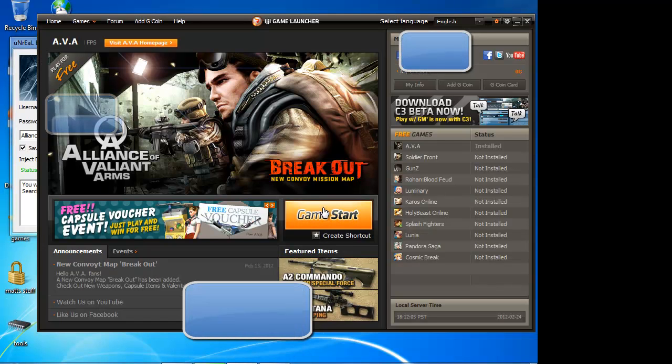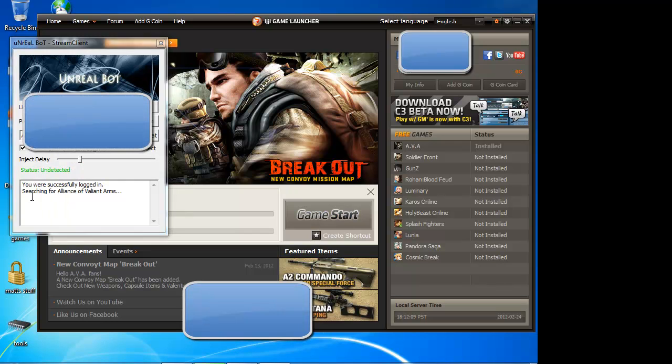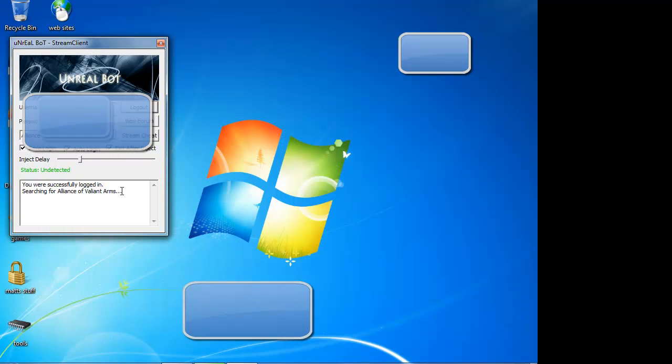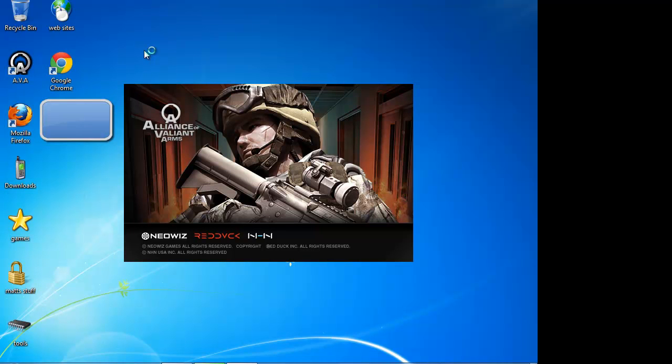If you notice you're getting errors, try making it a little longer, especially if your game takes a while to load. Then you're gonna click game start, and you'll notice where it says 'searching for Valiant — Alliance of Valiant Arms' it's gonna say 'injection successful,' which means it's now been injected into your client and you're almost ready to roll.